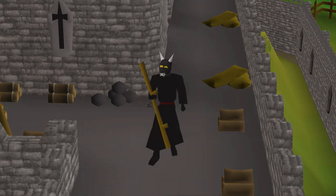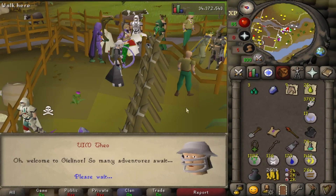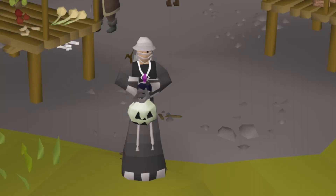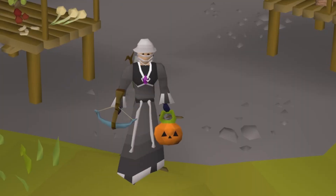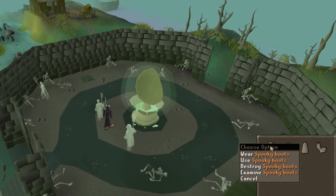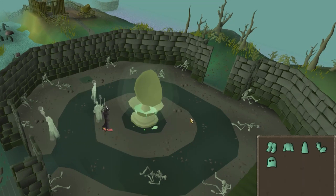Along with all of those previous rewards, you get some new rewards from this year's 2019 Halloween event. There's a two-handed skeleton lantern, one-handed pumpkin lantern, the spooky robes which are used throughout the event, and if you take those robes to the ectofuntus, you can turn them into spookier robes, which makes them turquoise.